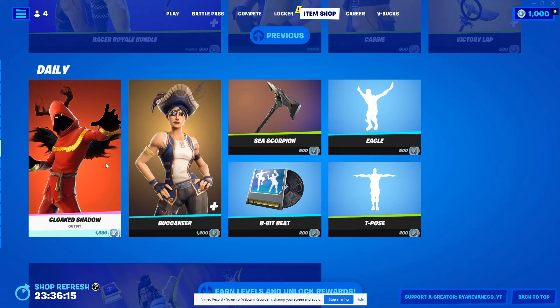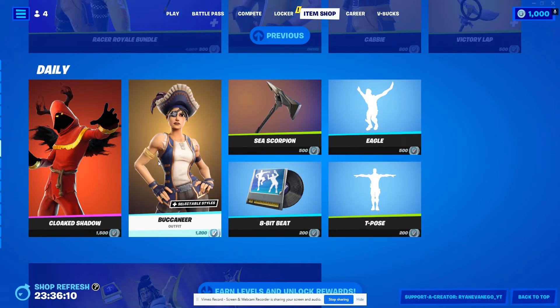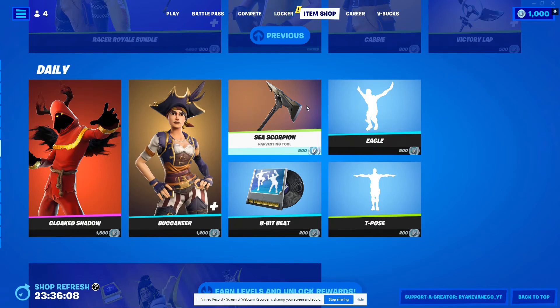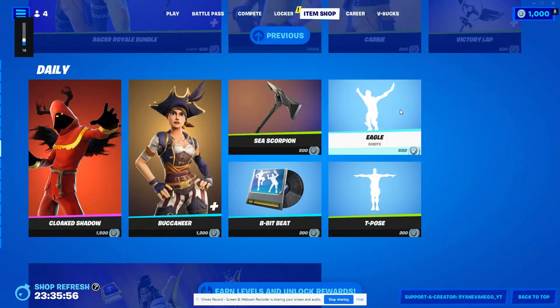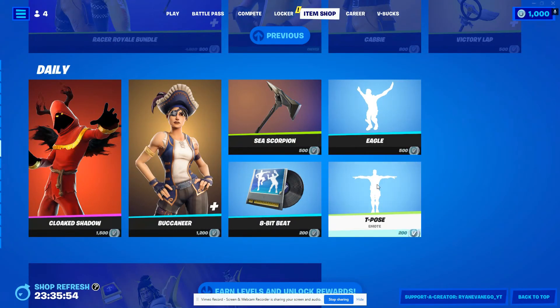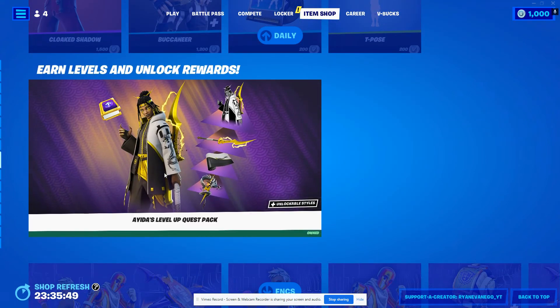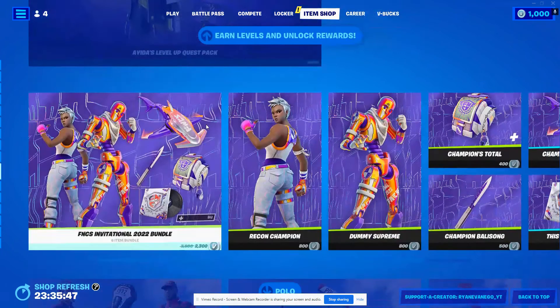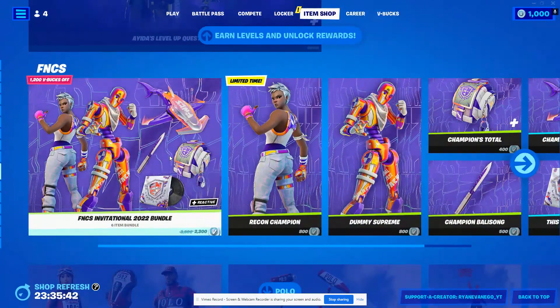We've also got Cloaked Shadow, Buccaneer — look at those guns, dang girl — the Sea Scorpion harvesting tool, Eight Bit, and there's a cute one I like. There's also the Eagle emote and the T-Pose emote. And there's still Aida's Level Up Quest Pack and the FNCS Invitational 2022 bundle.